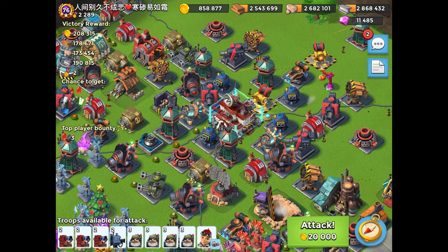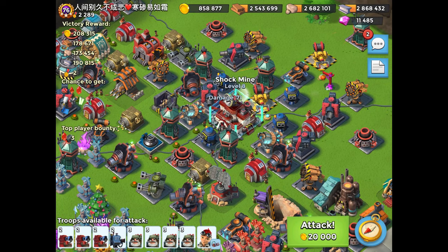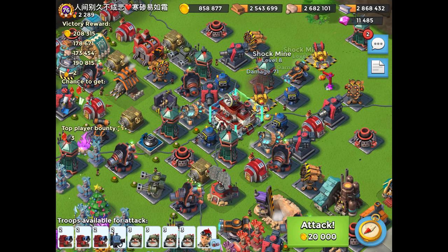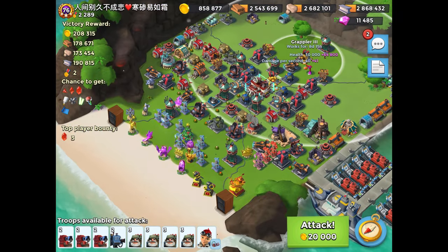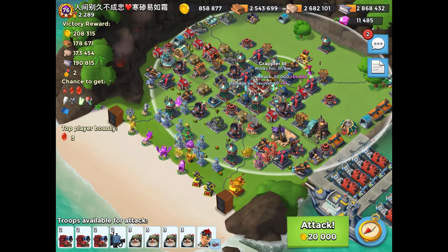The key to beating these bases is to first identify where all six shock mines are. He's got five of the shock mines in the rear of the base near the grapplers and only one in the front. That's actually a really good thing because it makes it easier to beat the base.